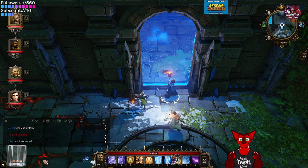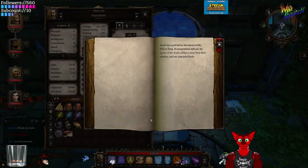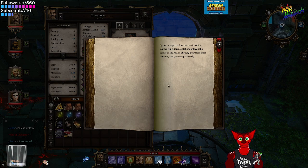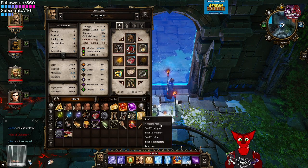I have a spell here. Read: 'Speak this spell before the barrier of the Winter King. Its incantation will call the spirits of the fairy realm away from their stations and you may pass freely.' I've read it, but it's not doing anything.